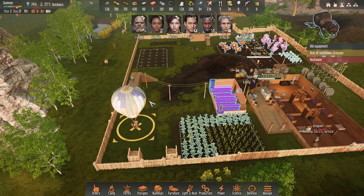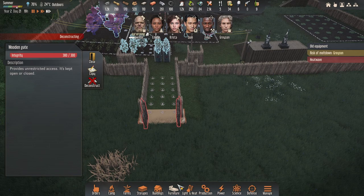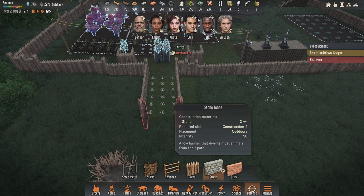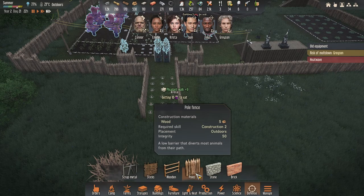I don't want a proper horde to come — we haven't had one yet where they attack properly. I've got a couple of plans that I want to do here. One is deconstructing the gate — we don't need a gate, I don't know why I put it on. Then we're going to go with... there's a brick fence — what's that integrity? Integrity is a lot better on those. I just don't think we're going to have the ingredients for it. Scrap metal integrity is 20 — may as well go wooden.